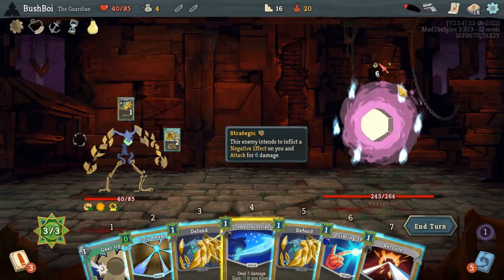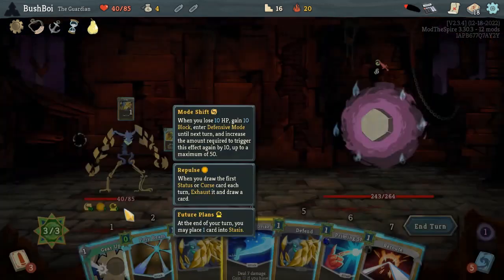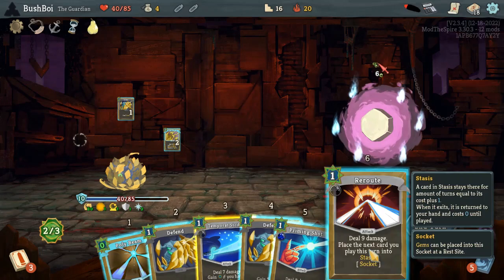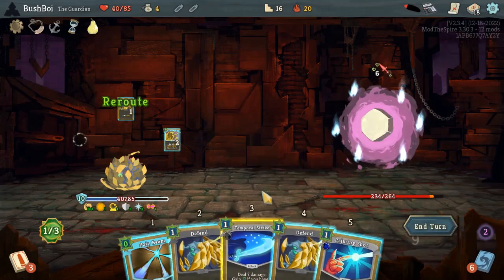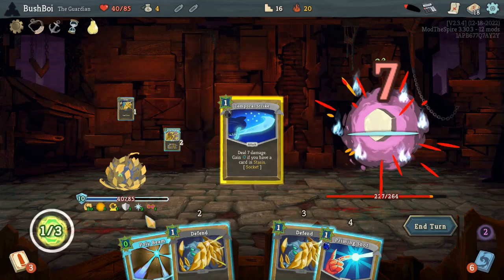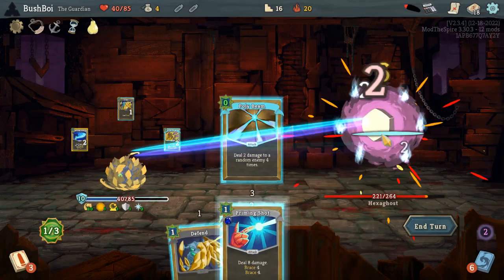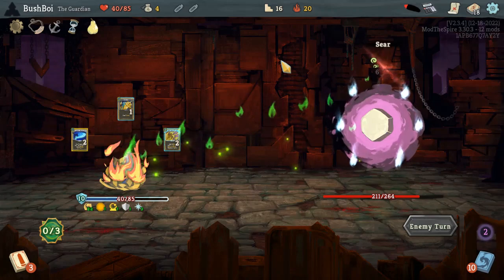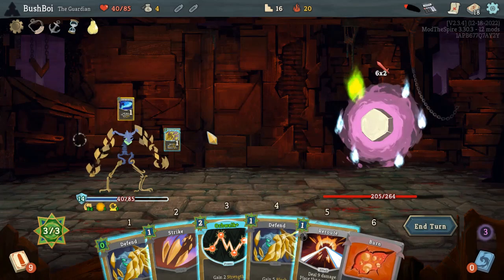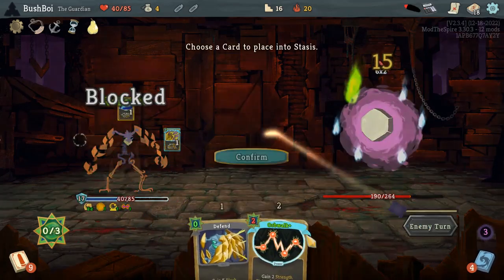Although we do have Defend next turn, this draw we do want to enter Defensive. I don't think Priming Shot's a big deal — I think it's either Temporal Strike or Polybeam. This gives me an extra energy which could be useful. Yeah, let's go with that — that'll come out at zero cost and then we'll have stuff in Stasis and it will gain us an energy for the turn. And we know we're going to be able to use it better because we have Repulsor. We don't want to use Reroute — I think we want to do Strike Reroute and put Orb Walk in.